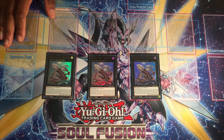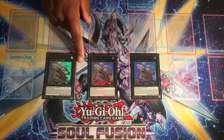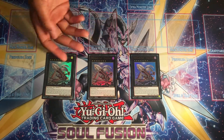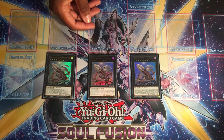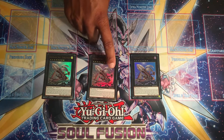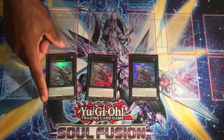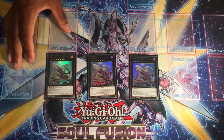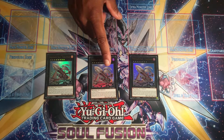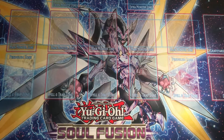Next we're playing our Explorer as the main XYZ monster. You can detach materials to pop cards on the field — targeting a zone and then popping cards adjacent to that zone equal to the number of materials detached, like a cross pattern. You can pop up to three or four cards if done correctly. It's worth hard-making one of these since XYZ monsters that aren't correctly summoned can't be revived from the graveyard.